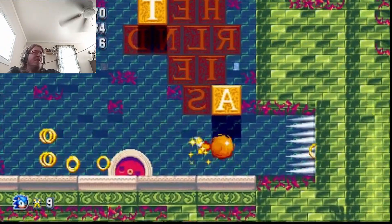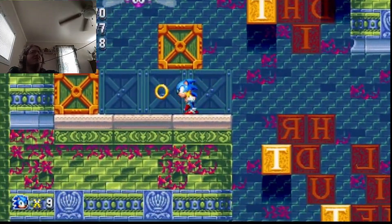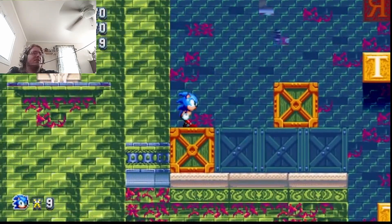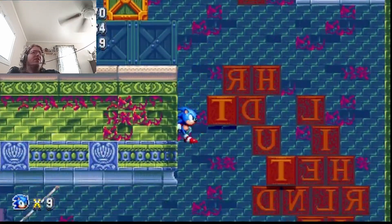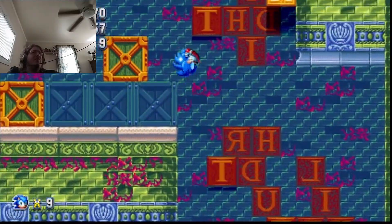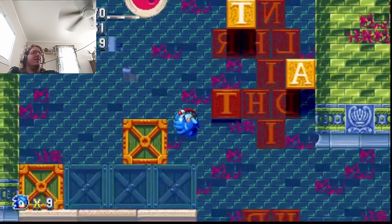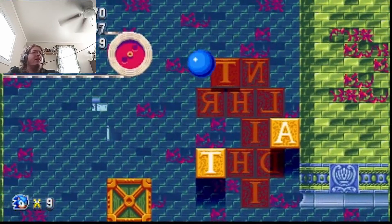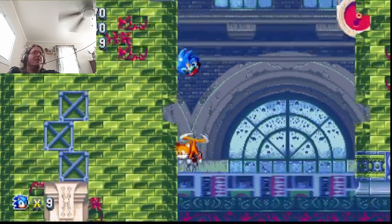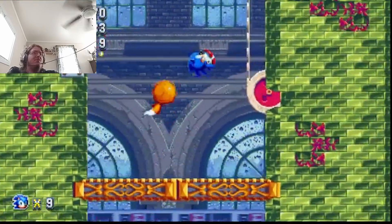Dr. Starline in IDW Sonic is actually based on a lot of the visuals, the color scheme and stuff from that glitch. And then there's two of his creations — characters Surge the Tenrec and Kit the Fennec — that were made to basically be kind of parts of a Sonic and Tails dynamic.